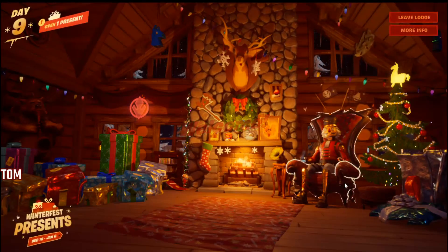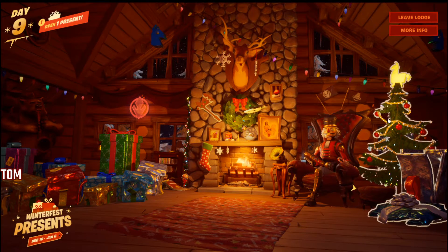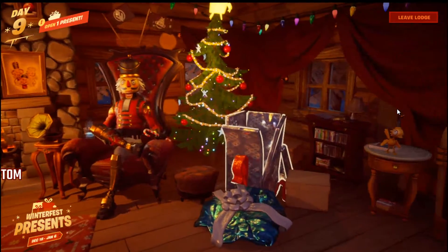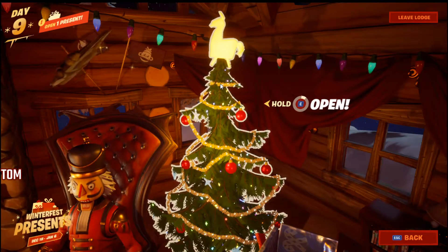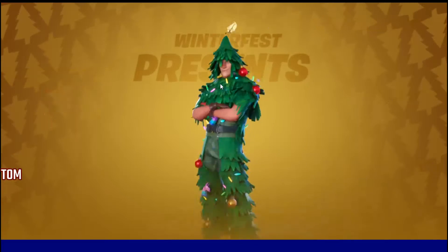Now you're welcomed when you're in here. You've got Crackshot in the tree, in the chair right here. What you're going to do when you're in here is click on the Christmas tree — this is the present you want to get. Click on it again, it's going to take you to the top, and you're going to open it. You do need to open the tree to do this — I've been in here and not opened the tree and you don't get it.